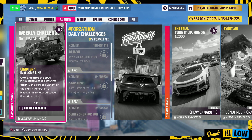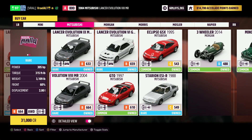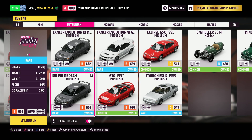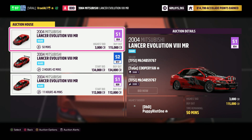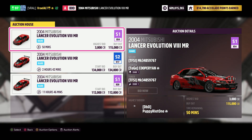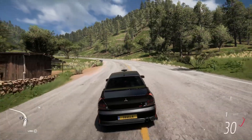Chapter 1 is 'In a Long Line.' Own and drive the 2004 Mitsubishi Lancer Evolution 8MR, an upgraded variant of the 8th generation of Mitsubishi's renowned Lancer Evolution series. All you have to do is own this car. It's available in the auto show for 31,000 credits — that's your best bet, because they're going in the auction house for three times that or more. If you find one without a tune you might get one cheaper, but they were all pretty expensive.